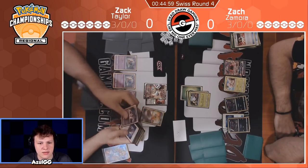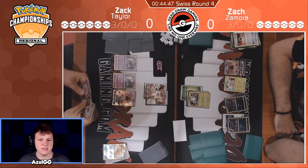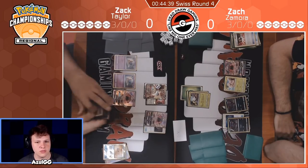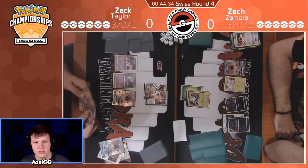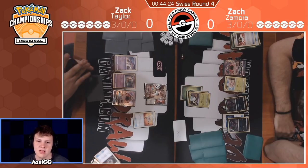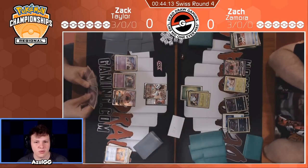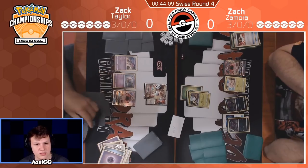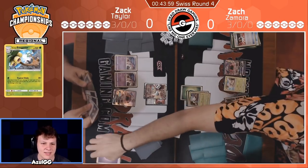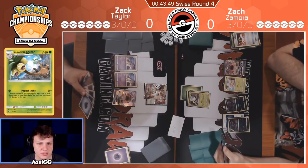Over to our Ultra Necrozma player's side. He's got the Letter, he's got a Treasure. He definitely wants to look to knock out this Executor. I think this is how the game is going to go down — is Zamora trying to streamline Executors because they're a little bit awkward for Zack's deck to knock out. He can really only use Ultra Necrozma to knock them out consistently, and it requires 2 energy each time. So if you start chasing Malamars with Executors, he might eventually just not be able to keep up with knocking out Executors, and it's only worth one prize each time. So he Treasures for the Malamar. Has a second Malamar in hand, but he doesn't have much else going on. I think there are 2 Choice Bands and 2 Beast Rings.